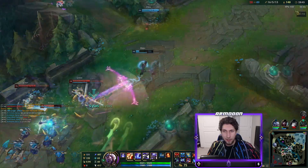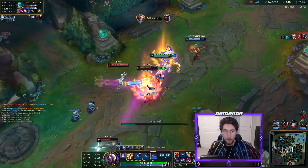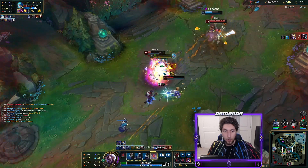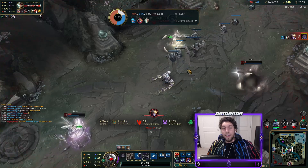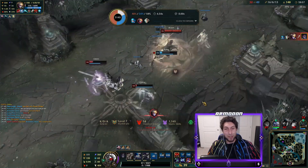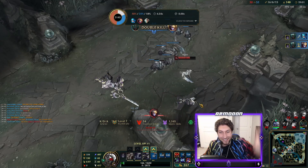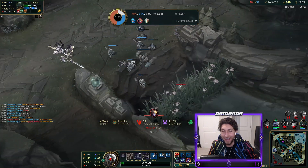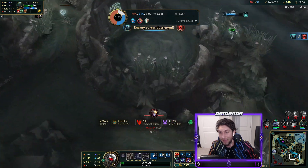I sold my Magi's for Deathcap - we have 497 AP now. Oh my god, they're all solo! Pyke, do something crazy - nice, Pyke! Let's go! I was so scared I trolled, but at least Volibear's getting some pressure during the fight, so technically we're still winning these fights.